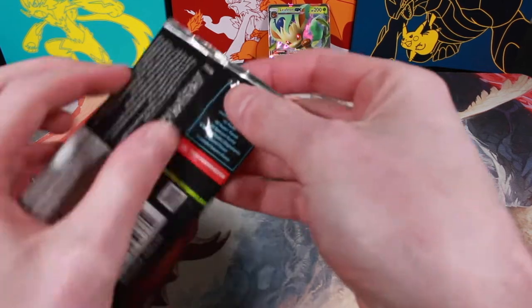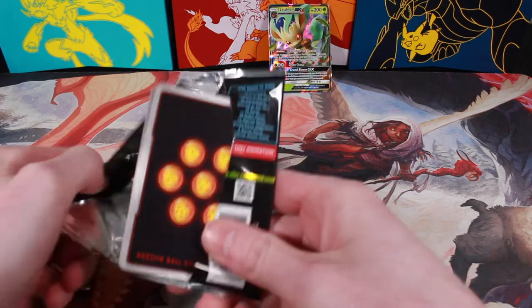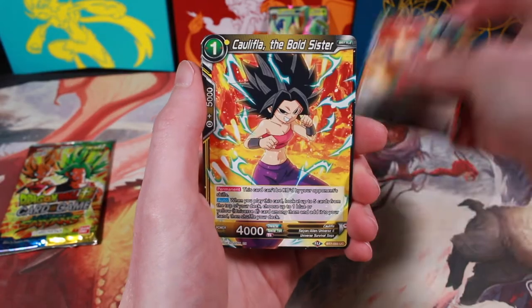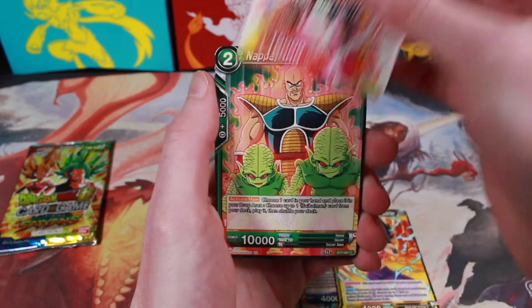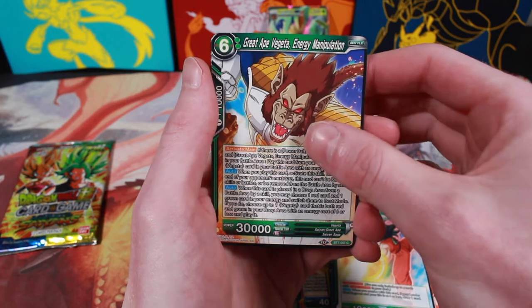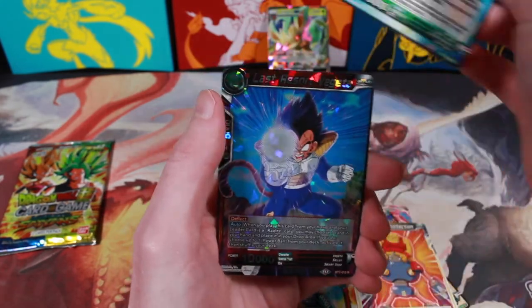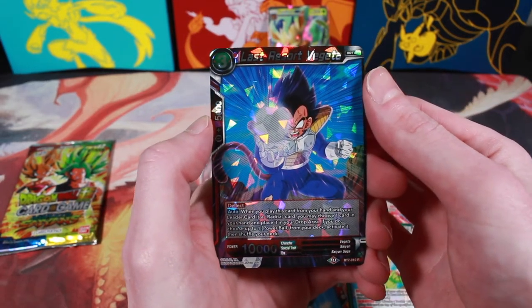Let's do the boys first. Saiyan Bloodline Son Goku, Caulifla, It's Brotherly Hate, Nappa, Krillin, Gowasu, Kamehameha Blast, Great Ape Vegeta, Exalted Trio of Trunks, Weak Spot Protection, Trunks Out Adventuring, and a regular rare Last Resort Vegeta.